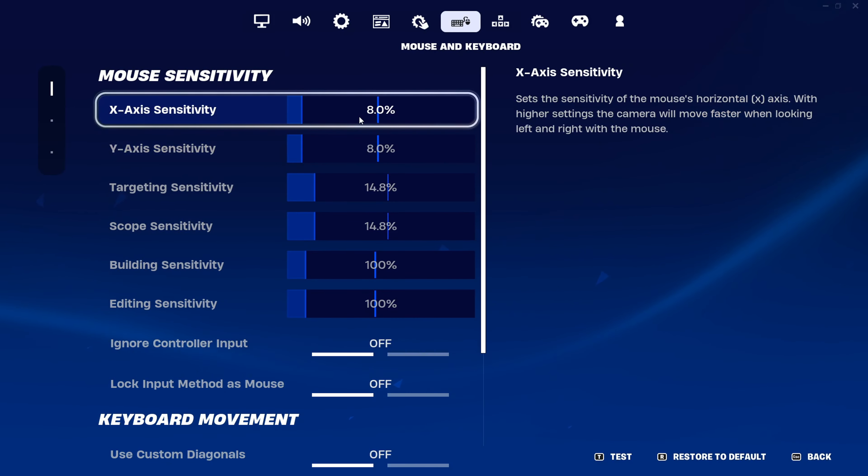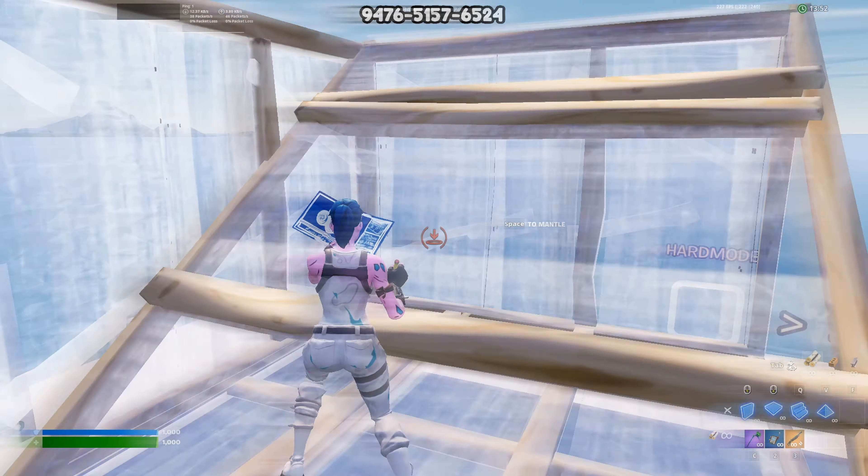For my HUD I keep everything on default except I change damage numbers to list. My damage number scale I keep at 125 because it looks clean in montages, and for my HUD scale I keep it at 77 so the HUD isn't just in my face. For sensitivity, this is what I use on keyboard — I feel like it's really good for aim. All these settings should help a lot with delay.